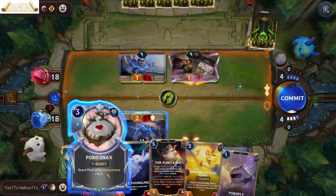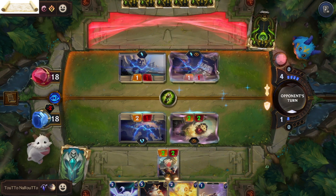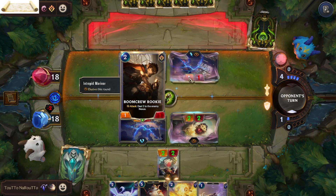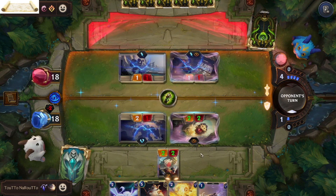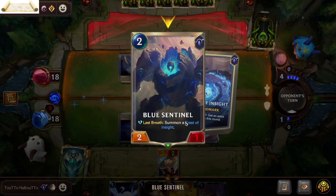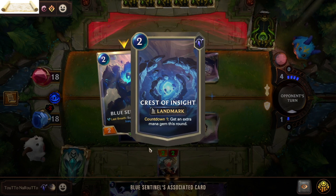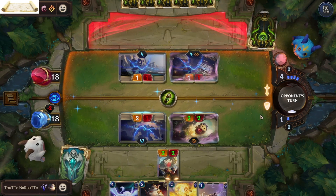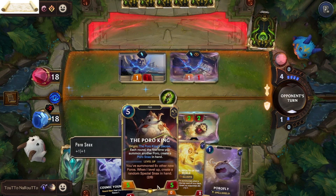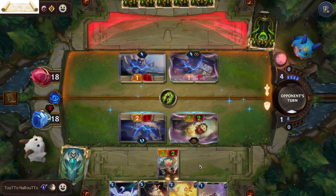I am going to use Poro Snack, which will give all poros plus one attack and defense. This way my poro can survive attacking Boom Crew Rookie. When Blue Sentinel dies, he will summon Crest of Insight which next round will give us an extra mana. So next round instead of having five I will have six mana, so I can summon the Poro King plus a poro and that way I can get a Poro Snack.